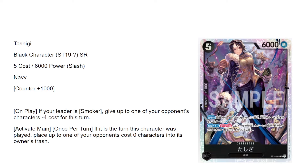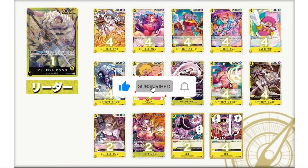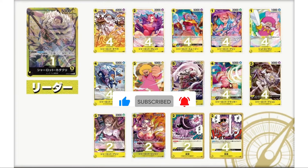The Katakuri deck — Structure Deck 20 — has pretty mid reprints. You get Pekoms and Pudding, but nothing of real value. We expected maybe a Big Mom reprint, maybe Borsalino, maybe Nami, but none of those showed up. Hopefully the premium booster covers some of that. But there are some pretty strong new cards: a new six-cost Big Mom, a new five-cost Katakuri, Thunderbolt, and Ivanka Sovereignty.